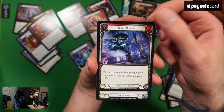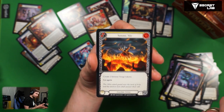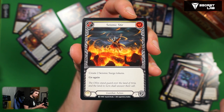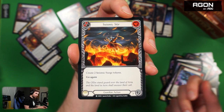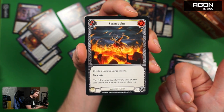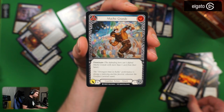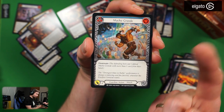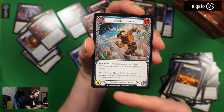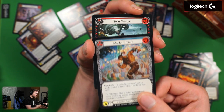Seismic Stir for guardian action — two cost, yellow. Creates two Seismic Search tokens and go again. Essentially transfer your resources to your next turn — not bad, might be pretty good. Blue Macho Grande — my friend said the blue version most likely will be very playable, and they might be right. Eight attack as a blue with Dominate built in — this might actually be pretty decent.